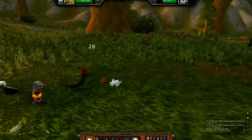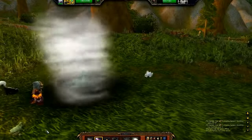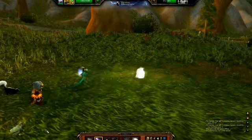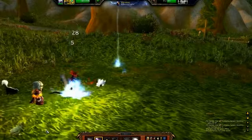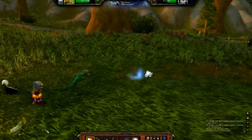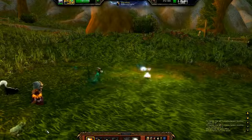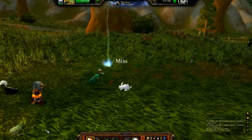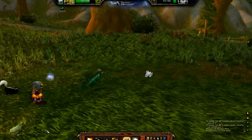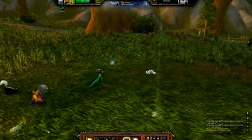One of the most fun new changes coming in Mists of Pandaria is the all-new Pet Battle System. This allows you to turn all of those vanity pets you've been collecting all these years into lean, mean fighting machines. You'll be able to level up your pets and battle against other players' pets and wild pets roaming the world. Here's a look at some of the new features coming to our Pets and Mounts Guide in Zygor Guides 4.0.